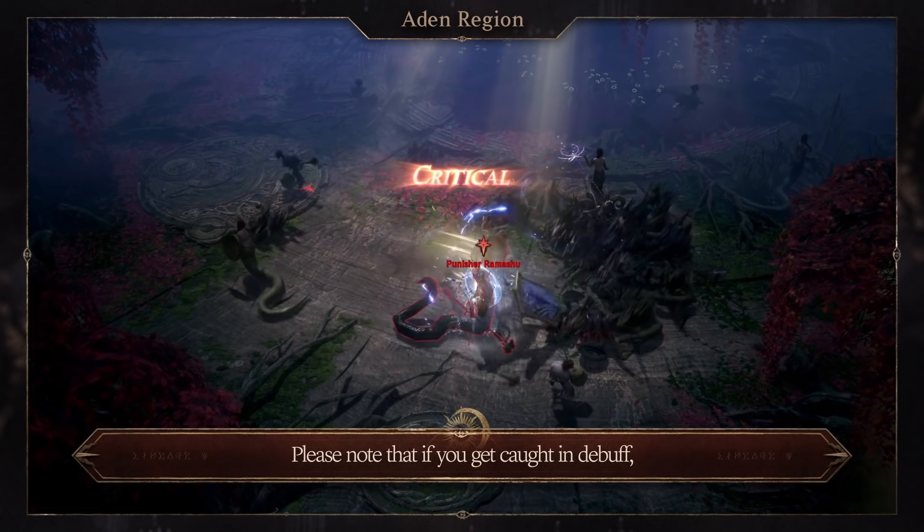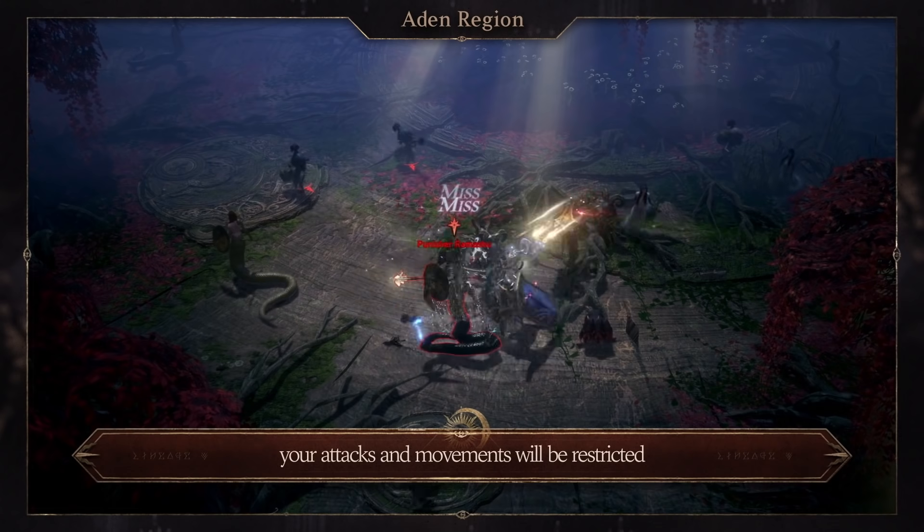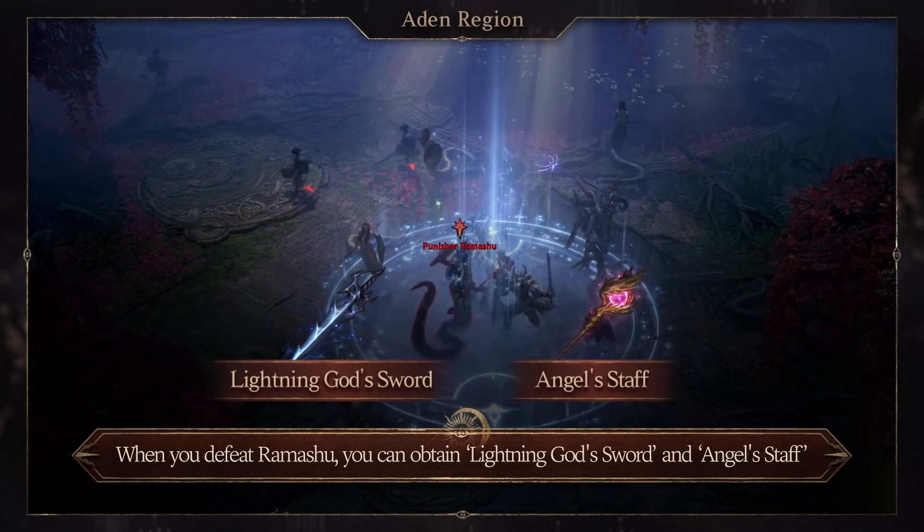Please note that if you get caught in a debuff, your attacks and movements will be restricted. When you defeat Ramishu, you can obtain Lightning God's Sword and Angel Staff.